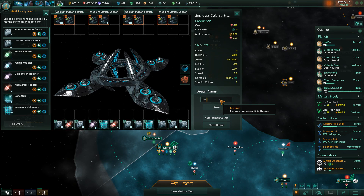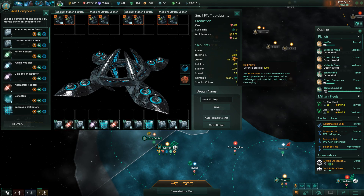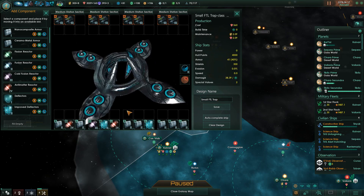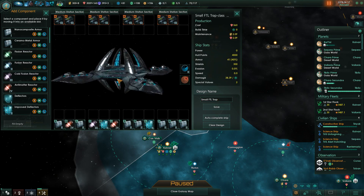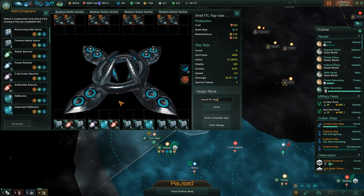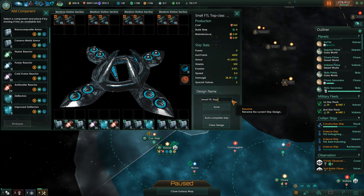We shall call this the Small FTL Trap. It has some points of shield, 4,000 hull points, and a decent amount of armor. The difference between this and most starships is this will begin repairing its health on its own if it goes a month without getting shot at. So if we can pull a fleet in fast enough, it will get easily reinforced.